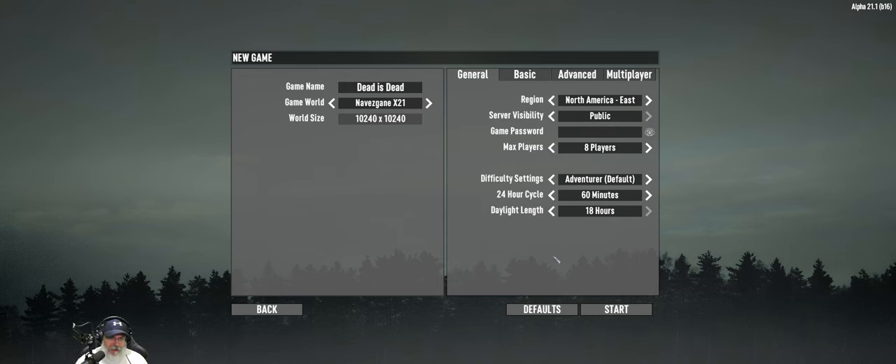Welcome back everybody to Seven Days to Die Alpha 21. This is the Dead is Dead series and we lost our life in only the second episode of life one, which really sucks and was unexpected, but that's the way this series goes. So we're going to start up all over again with life two. Dead is Dead, life two - we're going to continue playing on the Navezgane Alpha 21 map.